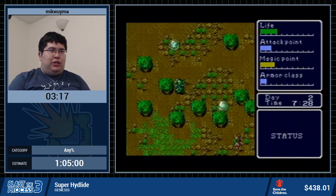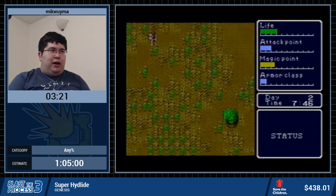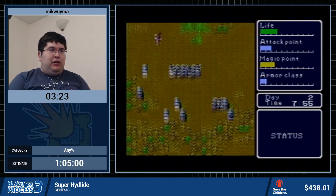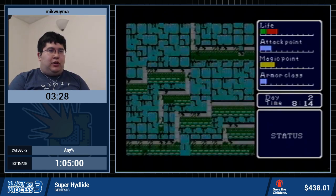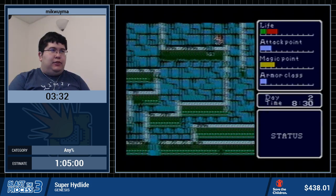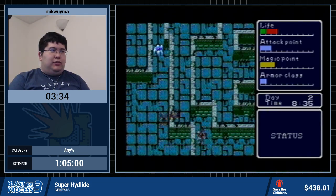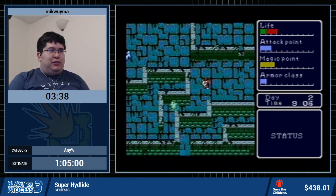Now we're going to zoom to the first dungeon. The reason why we threw all those coins in the pond is that it actually doesn't cost any money — you do have to use the coin in the pond, but it doesn't spend the coin. I already took a hit. I should probably use a potion and not be stingy, but I'm not using a potion and being stingy.